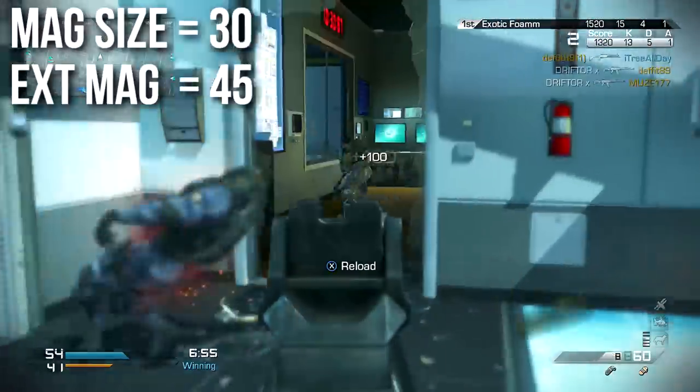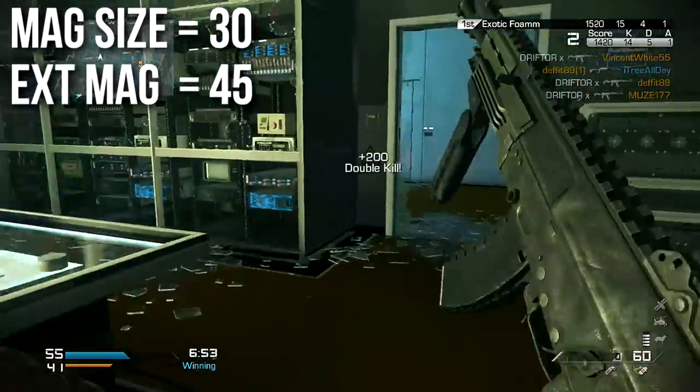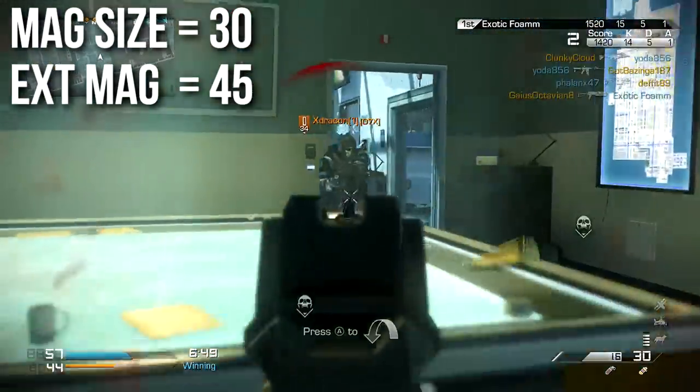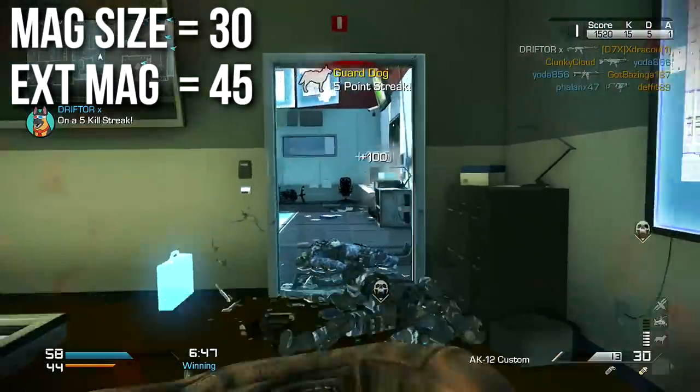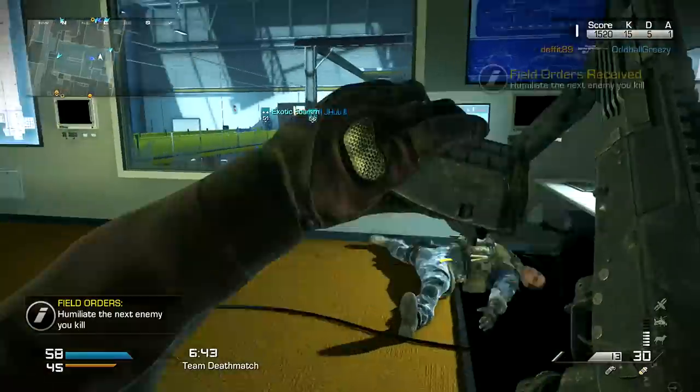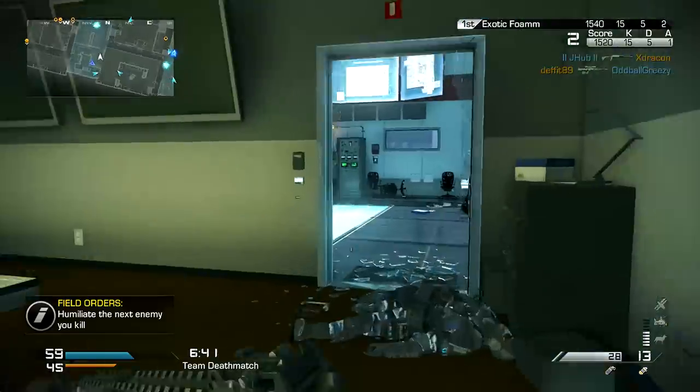Magazine size is standard for assault rifles — 30 rounds. Put extended mags on and it goes up to 45. I actually did like extended mags on this weapon; it was not at all a bad choice. I tended to throw bullets away like candy, so giving yourself that extra ammo capacity is definitely a good idea.